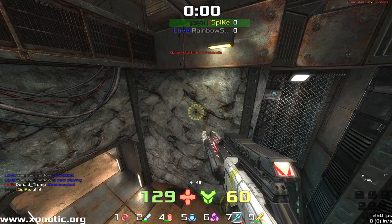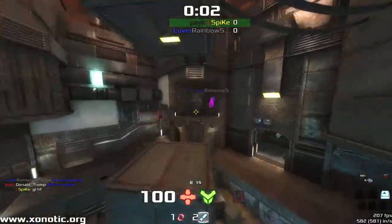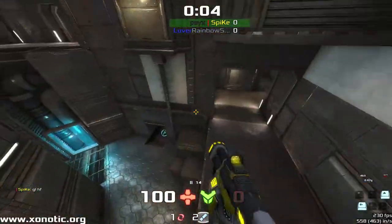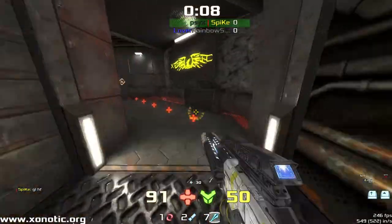Oh hello, we are on the fifth map of five in the semi-finals of Spike vs Rainbow Shadow. We're on Fuse, which Spike didn't make — I mistakenly said he did in a different video. This map was made by City.